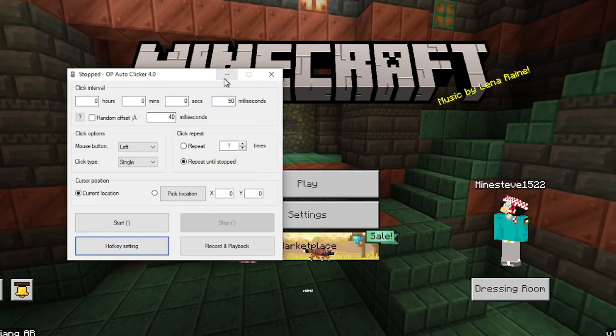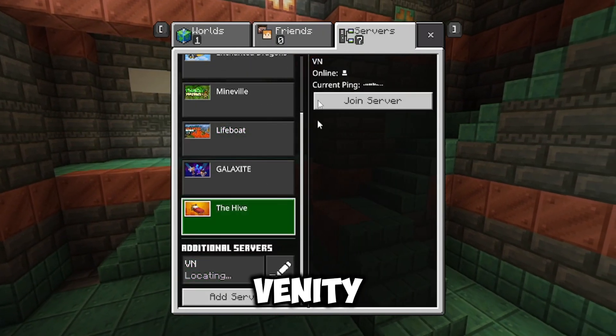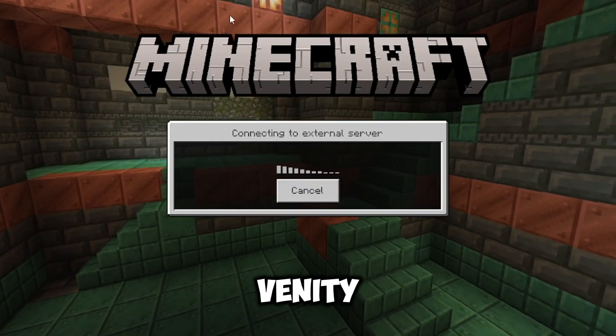Then join whatever server you want to join. This trick usually works on Vanity Network, so I'm going to join Vanity Network.